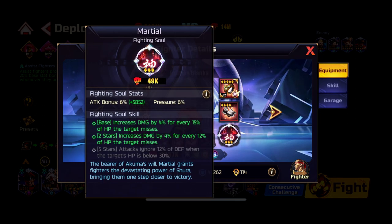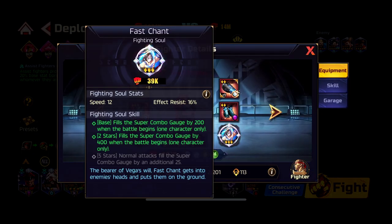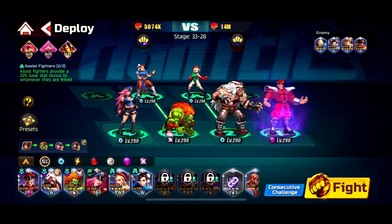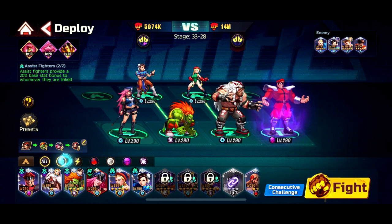I use Martial as a fighting soul on Bison, because the lower the enemy HP goes the more damage he deals. On Sweet Poison I use Fast Chant because I want the super gauge or combo meter to be as full as possible so I can do multiple rounds of combos. And Shelter of course on Beast, because I want my whole team to get that shield at the start of the game.